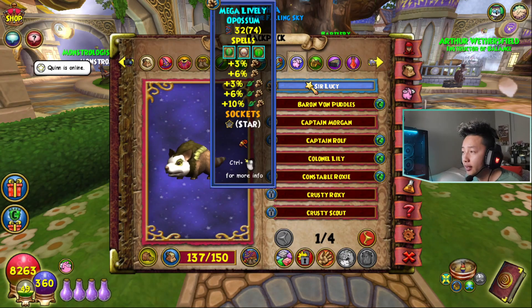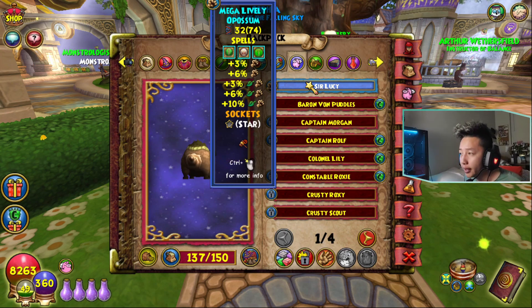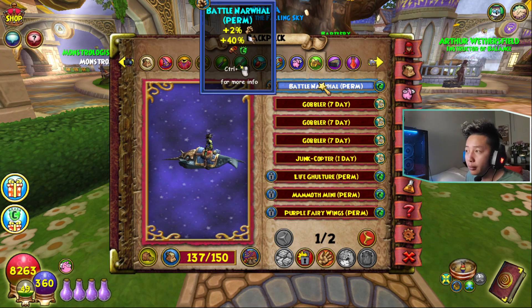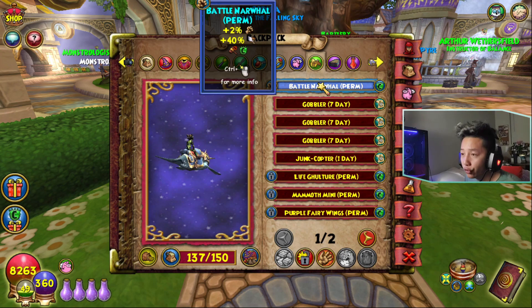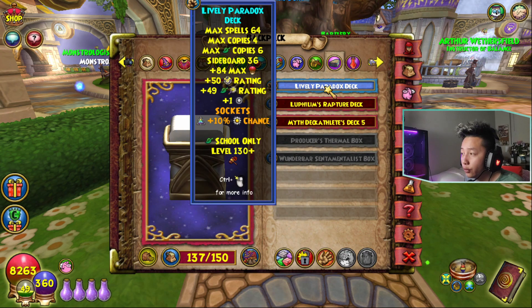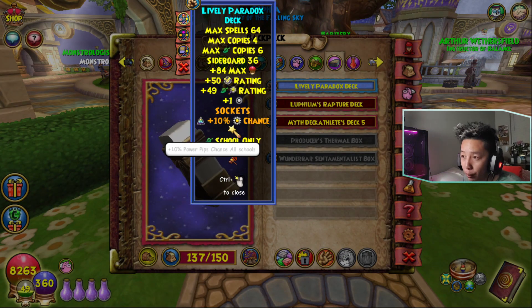For the pet, you can use any pet you want — you just need Spell-Proof, Quick, Damage, and a Mighty talent. I'm currently using the Battle Narwhal, which you can get for free. You just have to be super lucky while fishing for it in Polaris and Shipwreck. For the deck, I'm currently using the Lively Paratus deck with a Pip Opal socketed.